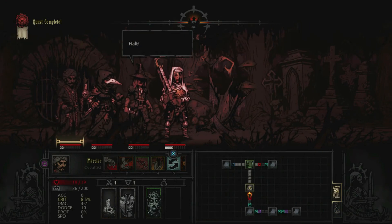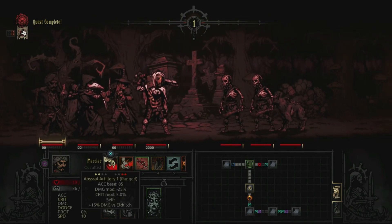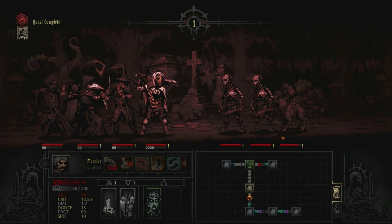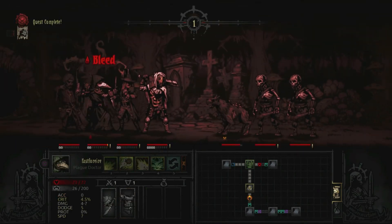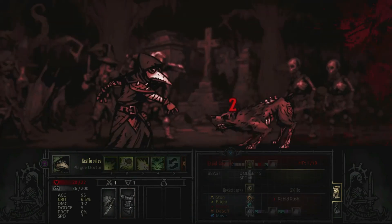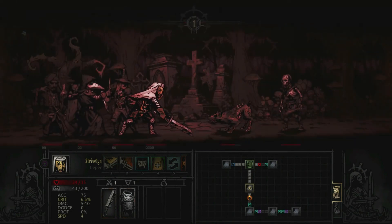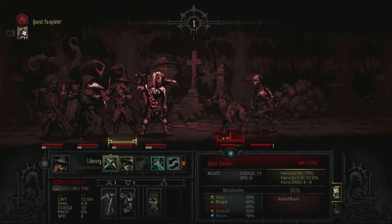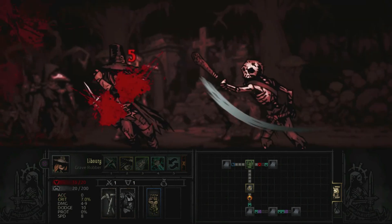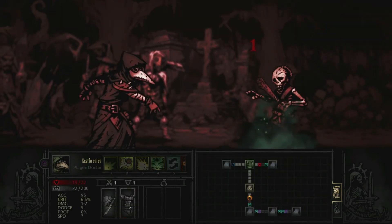We'll have one more fight, then four more curios for our trouble — assuming we don't run afoul of a shambler down here. One damage and a little bit of bleed — not the worst thing that could happen. Try to hit this guy; he can be pretty slippery. If we can get it done — another one falls early on, which is probably for the best, because he did get a dodge there. We'll try for it again. That, combined with the damage over time, should mean the end of him.